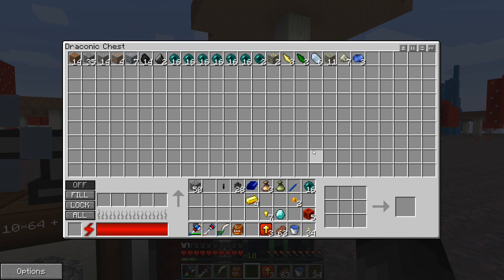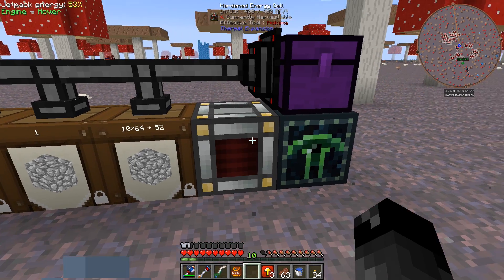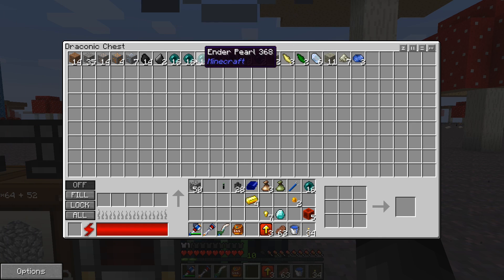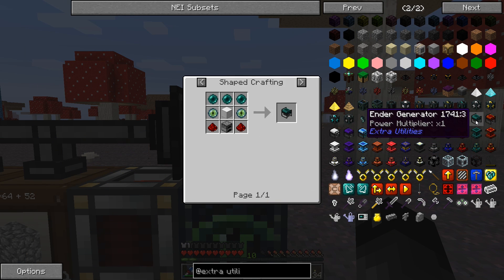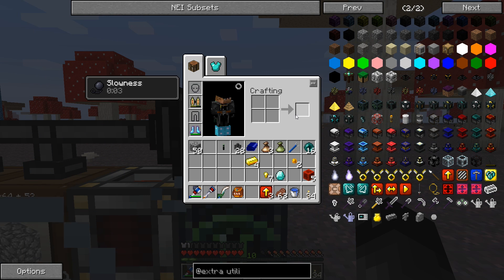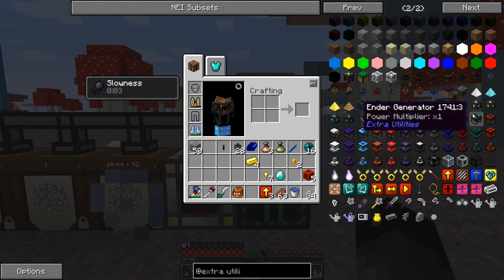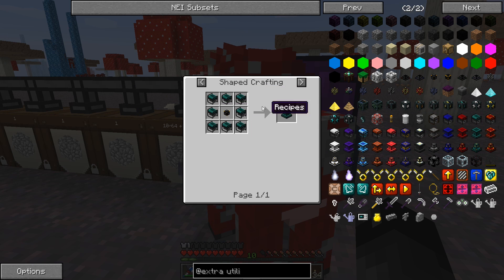We got a decent amount of stuff in that short time - 7 copper, 10 something, 4 more copper, 14 iron, a couple yellow items, some certus quartz - not bad. But we used 2 million RF for that, so we've got to figure out power. I think we're going to make some ender generators - these are supposed to be very efficient, generating RF using ender pearls, eyes of ender, and ender lily seeds. We have a way to get ender pearls already. I might even make one of the times-eight versions so we have eight in one block.